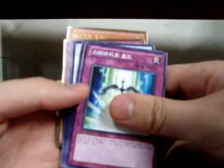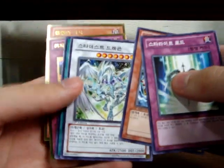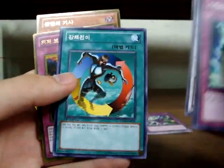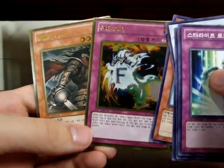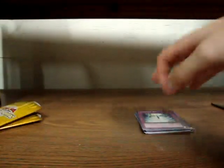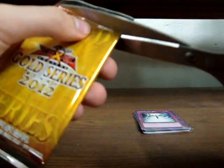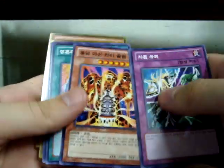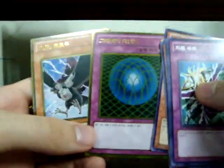It actually shouldn't be too out of the question to ask for a Zen Manes. Starlight Road to board, and Common Stardust — that's really cool. Our Golds are Armageddon Knight and Destiny Board, so not bad. Gravity Bind and D.D. Crow — D.D. Crow is pretty nice as a Gold. Gravity Bind I could have lived without, but take what you get.